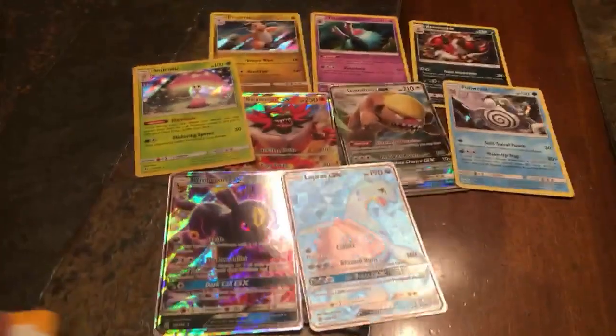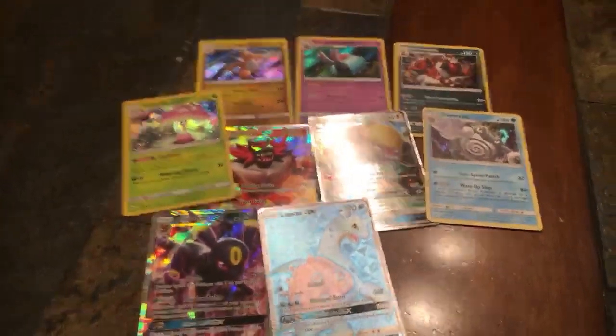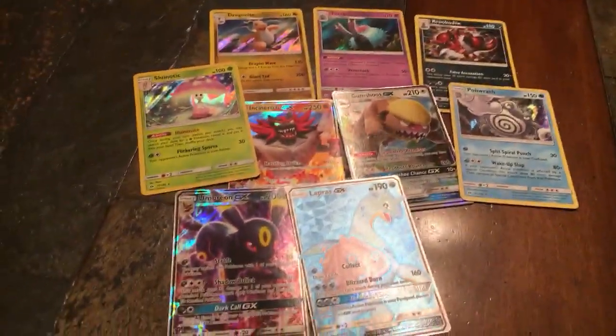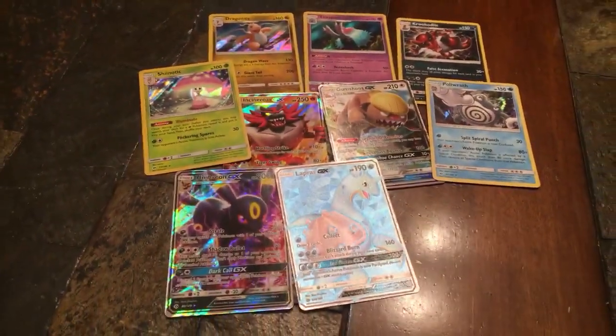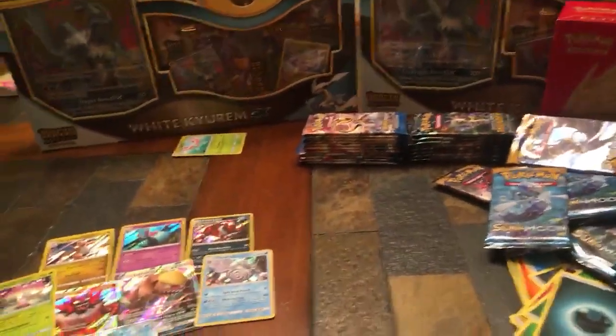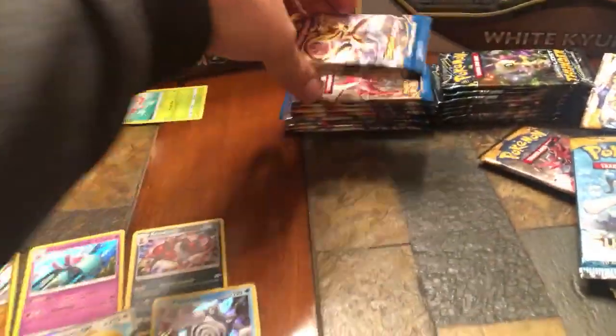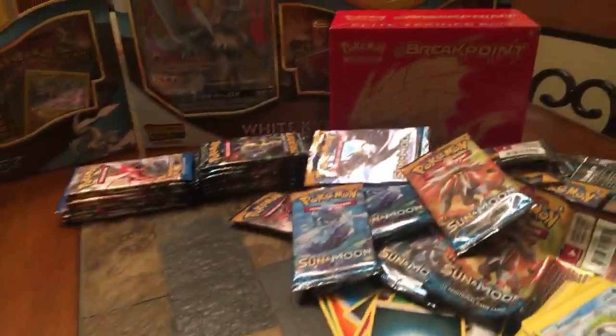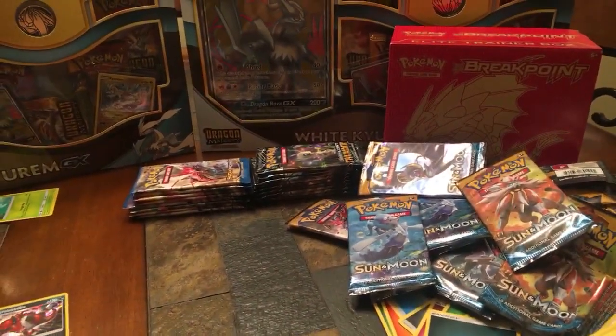I think we did pretty good out of the Sun and Moons — four full arts total. My favorites are the Lapras and the Umbreon. So now we're getting into the Breakpoints — I believe I have 11 booster packs and a Trainer Box to open. I'm going to try to get through them as fast as possible so you guys aren't bored.